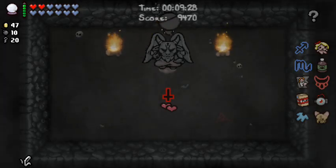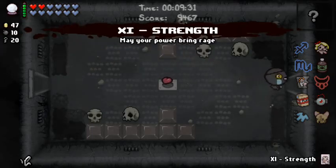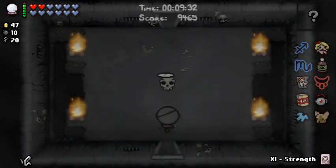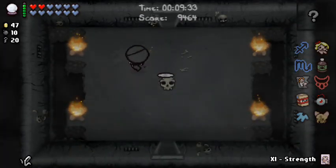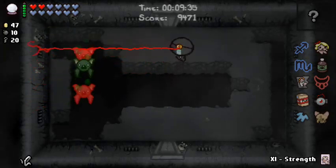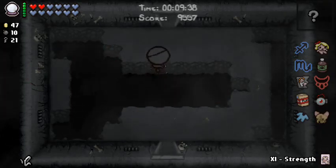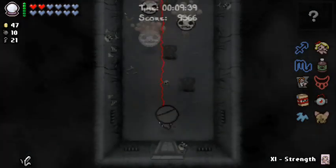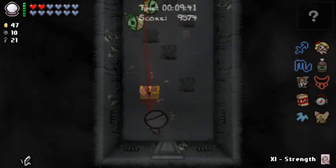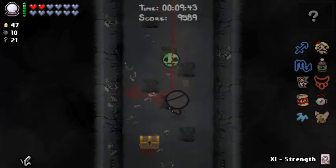Let's bomb some of these guys and see if I can't get any cards. I got Joker — let's just pop it right now. I already have flight, I'm not taking that, that would be a big dumb waste. In hindsight I should not have used a Joker card there, but I made my choice. Another key that I really have no use for.